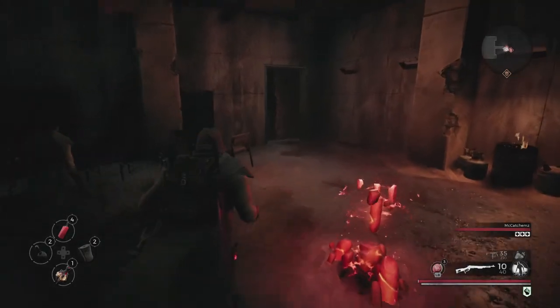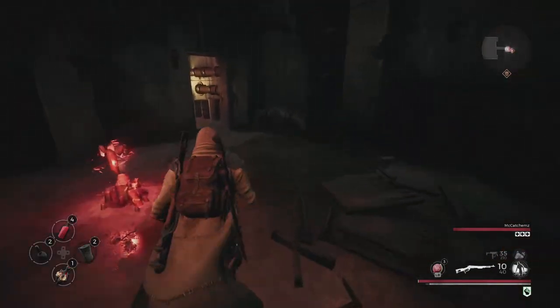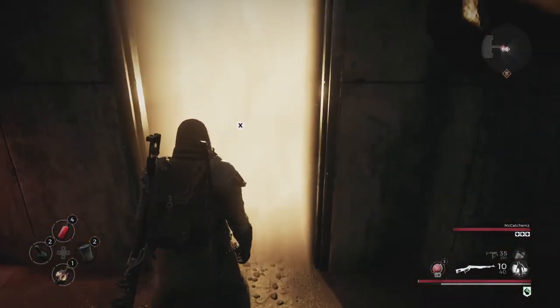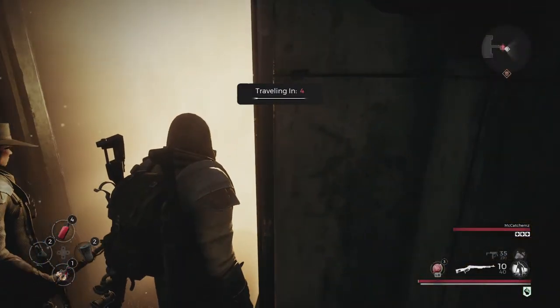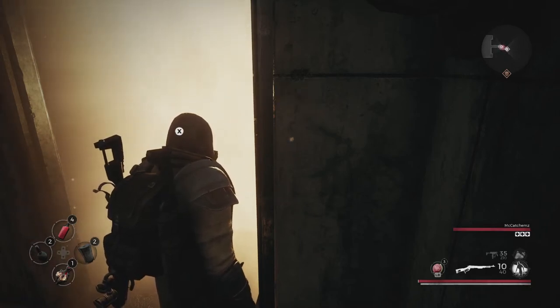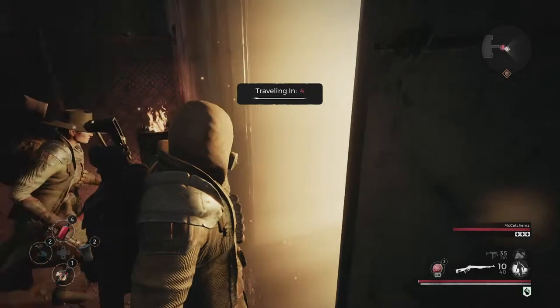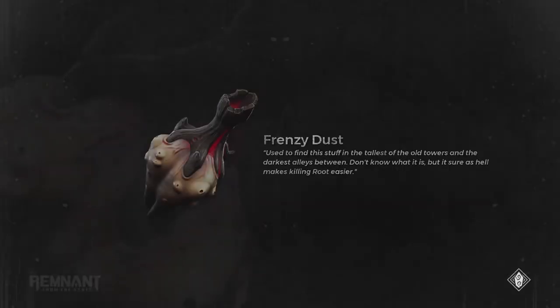All we got is a big glowy door. I guess so. Let's do it — where do we go? I guess let's just explore. I don't know — is this where we ended? Haha, I ran off. Sorry dude, classic. Frenzy Dust — used to find this stuff in the tallest of the old towers, in the darkest alleys. Don't know what it is but it sure as hell makes killing root easier.